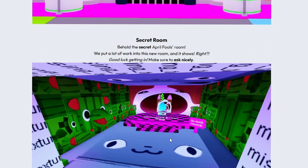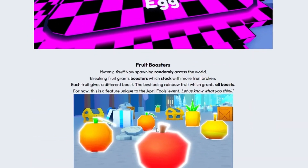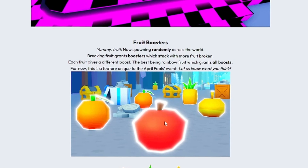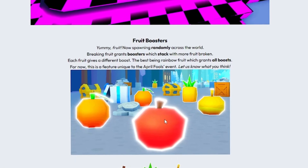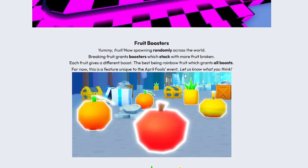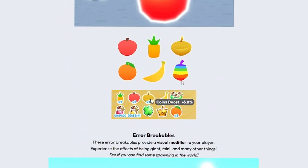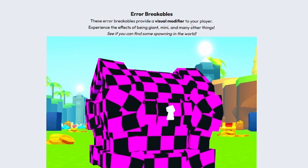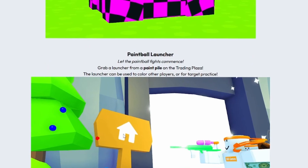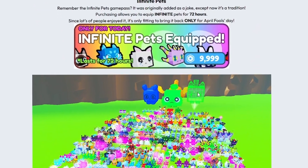Secret door - done that already. The secret room was always meant to have this missing texture thing. We've had a look at the secret egg already. Fruit boosters - breaking fruit grants boosters which stack; each fruit gives a different boost, the best being rainbow fruit. This is a feature for the April Fools event - let us know what you think. Error breakables give a visual modifier to your player, and the paintball launcher looks like it'll be in the trading plaza.